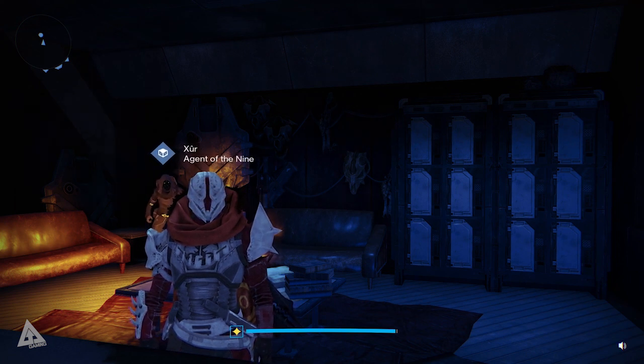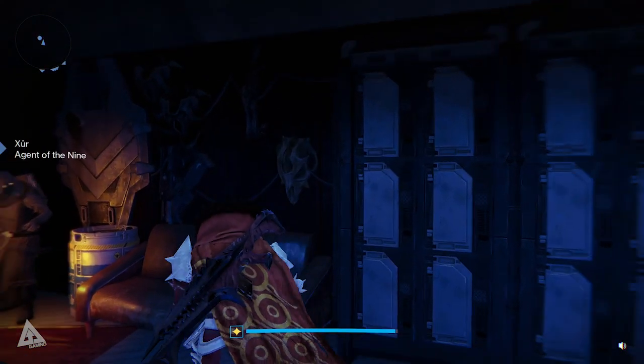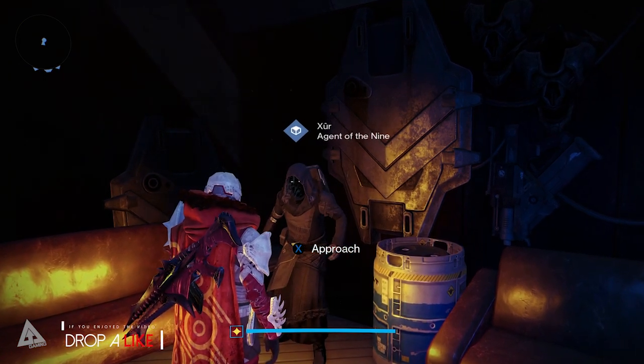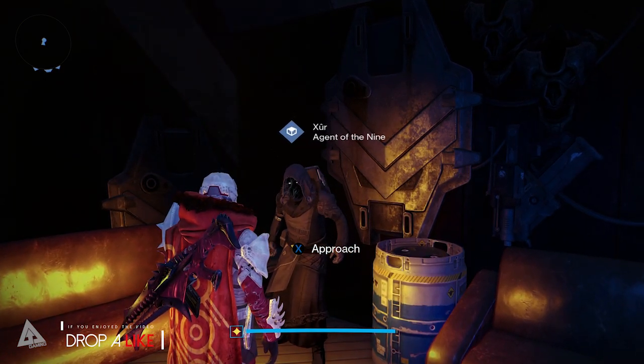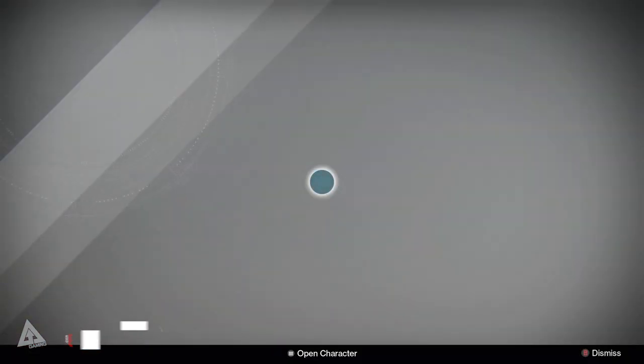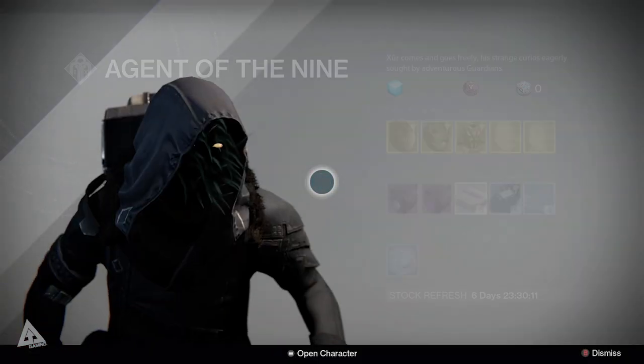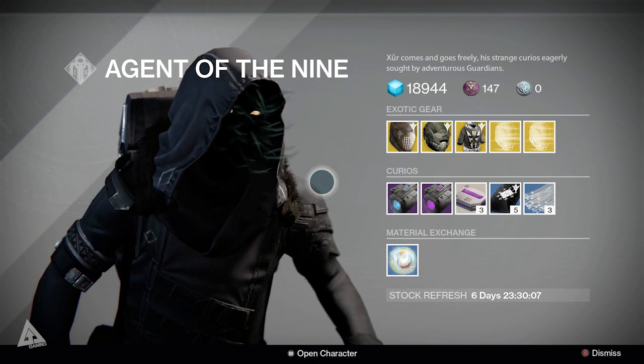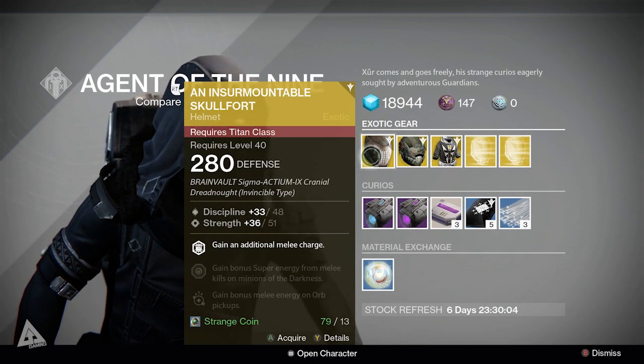You guys are here to see Xur, so let's get started. You can find him right behind me in the bar down at the bottom of the tower. If you guys enjoy this video and find it helpful, a like would be super appreciated. Comment down below and let me know if you did pick anything up. This week for Titans he has got the Insurmountable Skullfort.